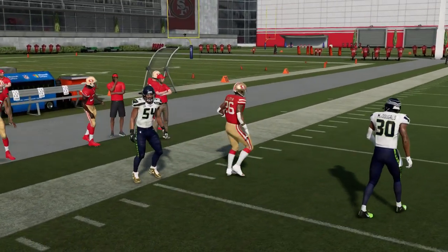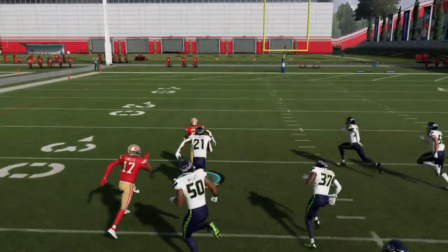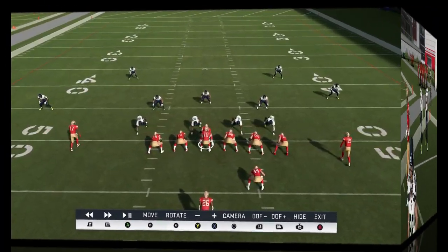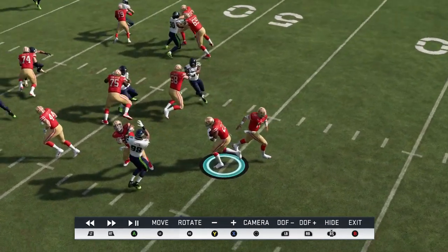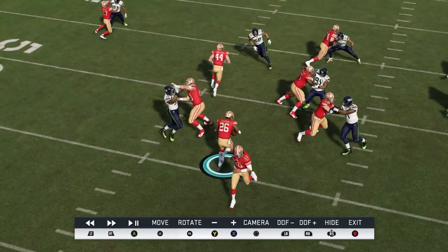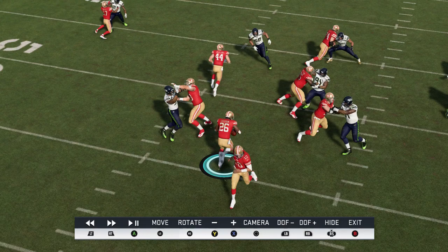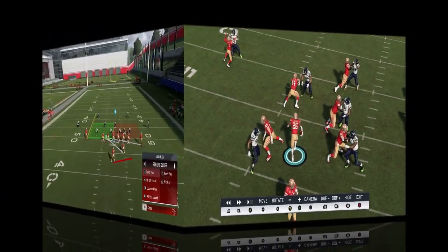Once he gets enveloped by the blocker, I take it outside — it's an easy run. If he comes forward aggressively, you can't go outside or he'll tackle you. You have to wait for the blocker to kick him out, then go inside. That trap block takes him out and you'll always have a hole there unless someone like Aaron Donald gets an instant shed.